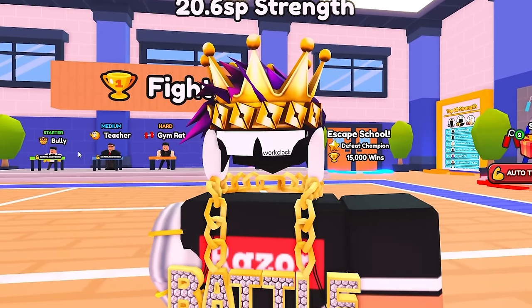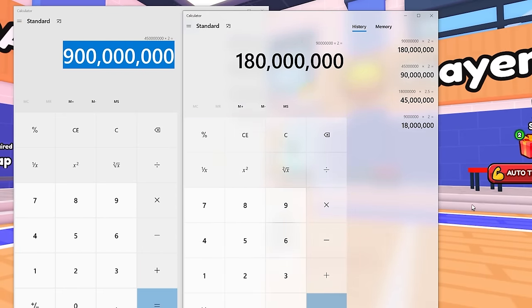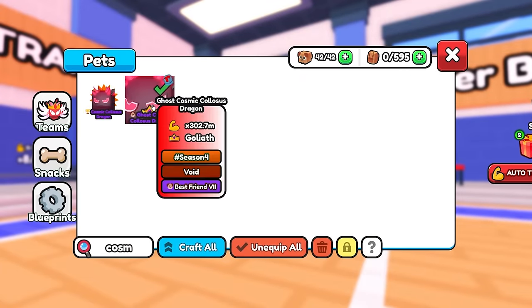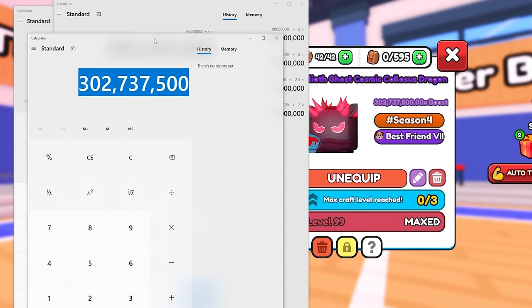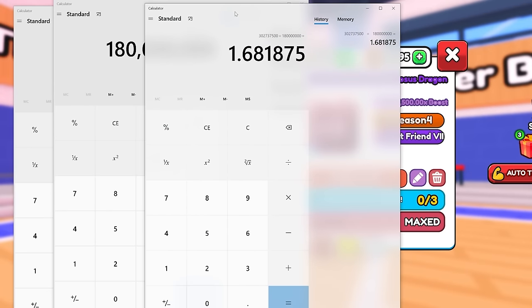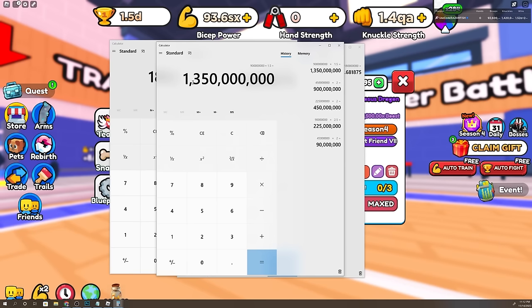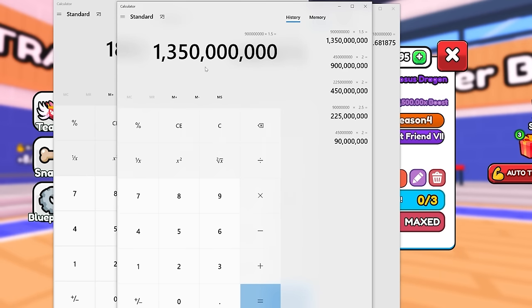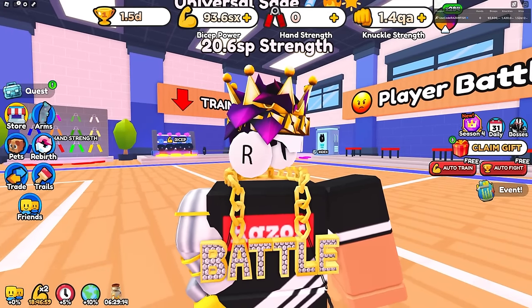I'm not sure how much of a stat boost it gives when it's level 99, but I know it gives at least 100 million or so. I calculated the stats of the Cosmic Colossus Dragon if it wasn't level 99, and that's 180 million. Maxed out it's 302,737,500. If you divide that by the previous number, it would be 1.68, so I'm guessing it's like 50% more with the level. Adding 50% to 900 million — that's over a billion. There's a chance it could even be higher, so it's going to be crazy stats, over a billion, 100%. I haven't seen this pet maxed out yet.